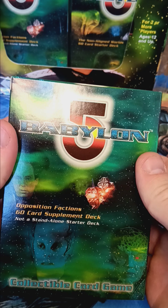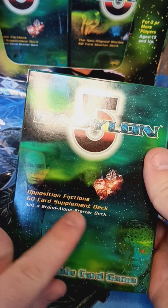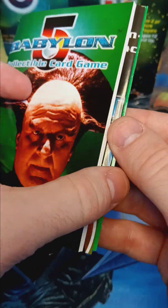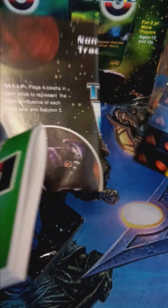Okay, Opposition Factions 60-Card Supplement Deck. Not a standalone deck. Alright, what do we get inside? It looks like, just like the other non-aligned deck, we do get the Influence Tracker, Tokens, and a Rulebook. So that is good.